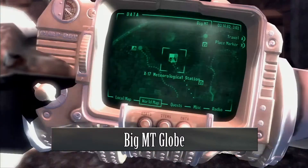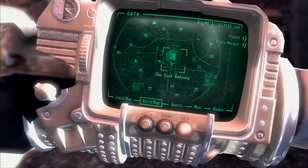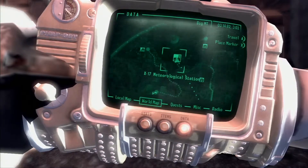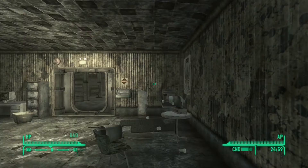This next one is in Old World Blues. This is the Big MT globe. This one can be found in the X-17 Meteorological Station. It is not that difficult to find, but the place itself — I don't think you actually have to come here during the main story at all, so you do actually have to go look for it yourself. You can see the location on the map that I just showed you.